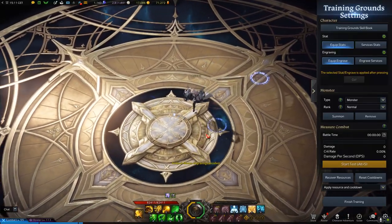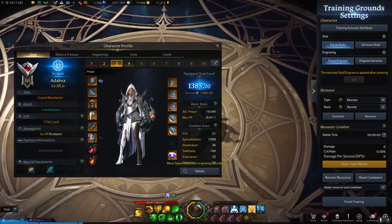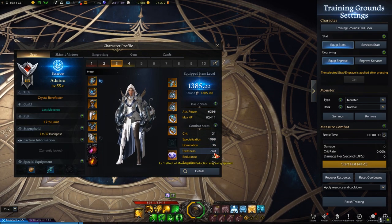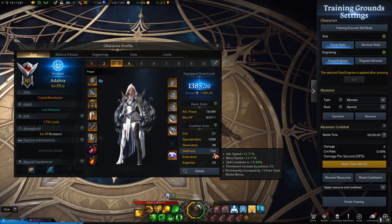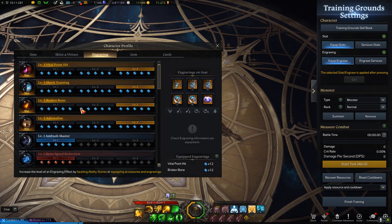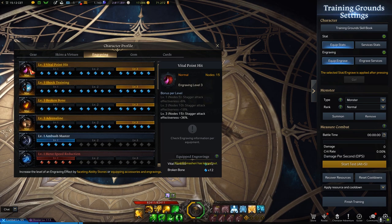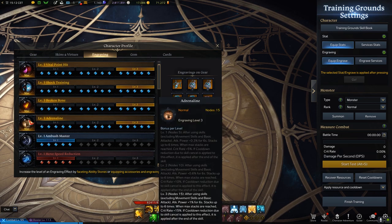Let's head to Trickstian now so I can show you the build. I have 1.1k specialization, 740 swiftness and none of the rest. I use Vital Point Hit to do a lot more stagger damage, and also Broken Bone to deal a lot more actual damage while Yoho is staggered. I use Shock Training, obviously, as the class engraving, and I use Adrenaline, because since I don't have any crit, this is the best DPS engraving there is.